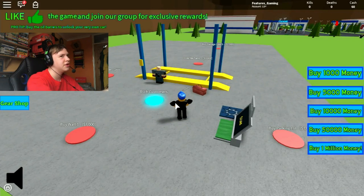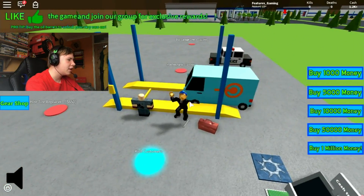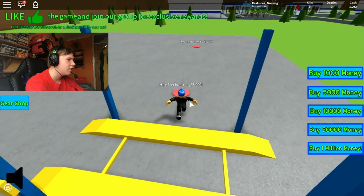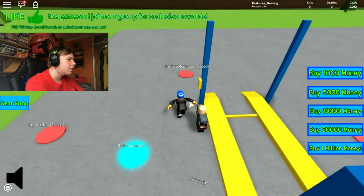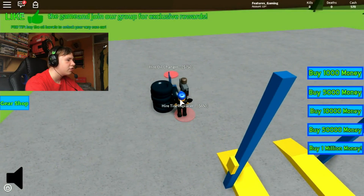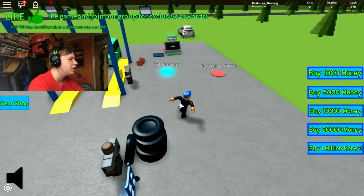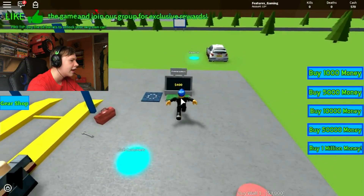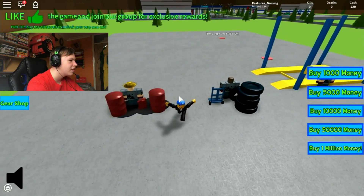And then if we get an extra 200 from that conveyor we get $520 for both cars going through. A mechanic is $3,000 for that conveyor belt, so let's get a tyre replacer then — $650, not too bad. The next one is $750 — if we just collect this cash we should get it. Just like that. So an oil changer — there we go, $750.